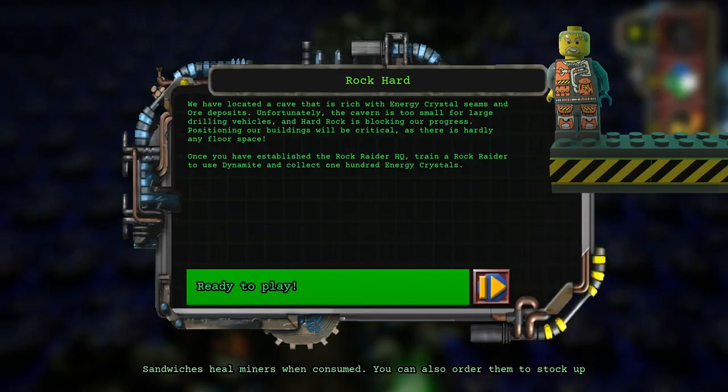We have located a cave that is rich with energy crystal seams and deposits. Unfortunately, the cave is too small for large drilling vehicles and hard rock is blocking our progress. Positioning our buildings will be critical, as there is hardly any floor space. Once you have established the Rock Raider's HQ, train a Rock Raider to use dynamite and collect 20 energy crystals.